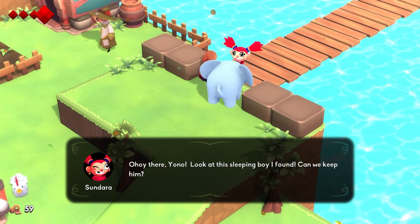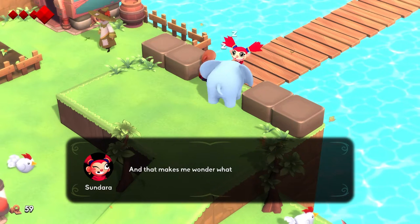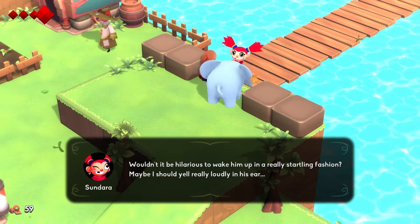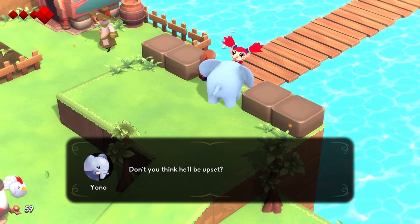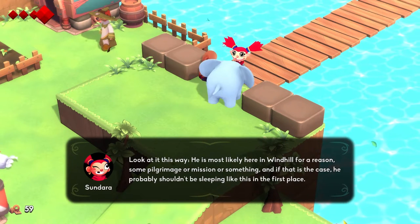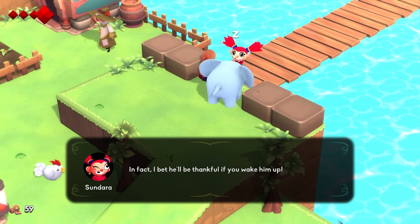Ahoy there, Yono! Look at this sleeping boy I found. Can we keep him? Judging from his clothes and shaved head, I'd wager he's a monk from the temple in the city, though he can hardly be more than a novice. That makes me wonder what he's doing all the way out here. Wouldn't it be hilarious to wake him up in a really startling fashion? Let's splash a bucket of water in his face. He is most likely here in Windhill for a reason — some pilgrimage or mission. If that's the case, he probably shouldn't be sleeping in the first place. I bet he'll be thankful if you wake him up.